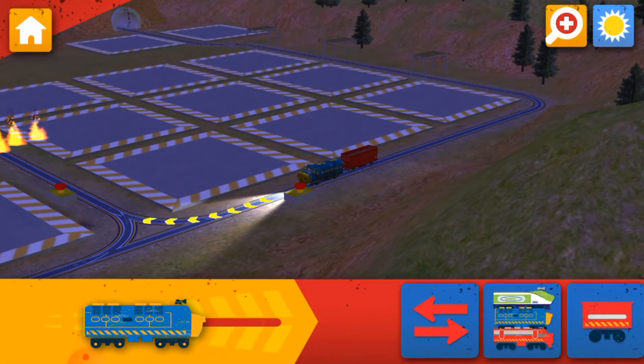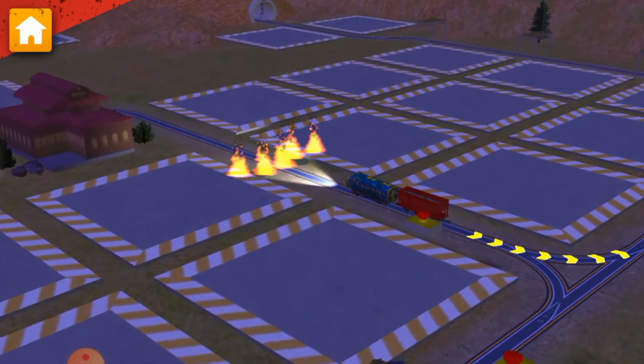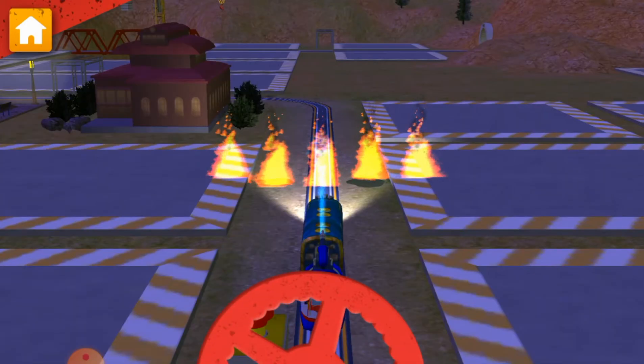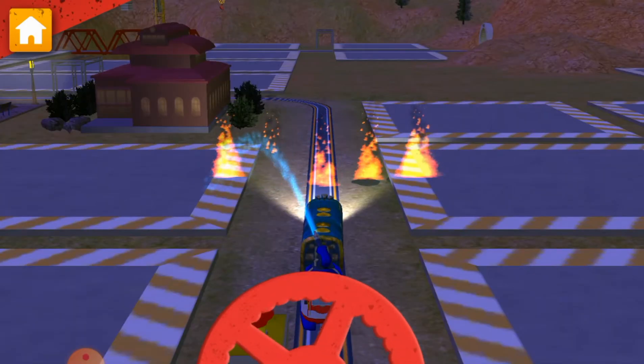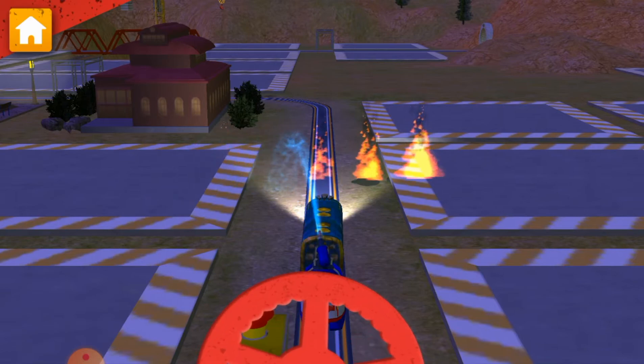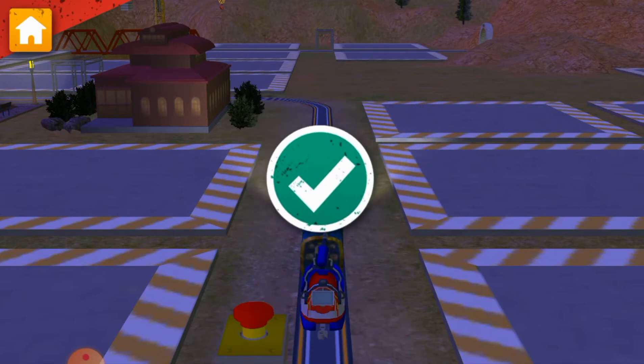Doors, drop, load! Safety first. Look out! A fire has broken out on the track. Move the doors around to put out that fire. Remember, safety first. Quality! Wow! Great teamwork!